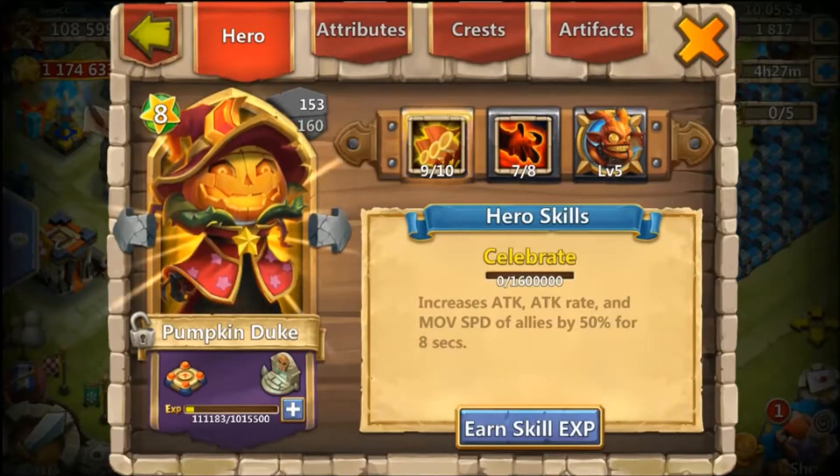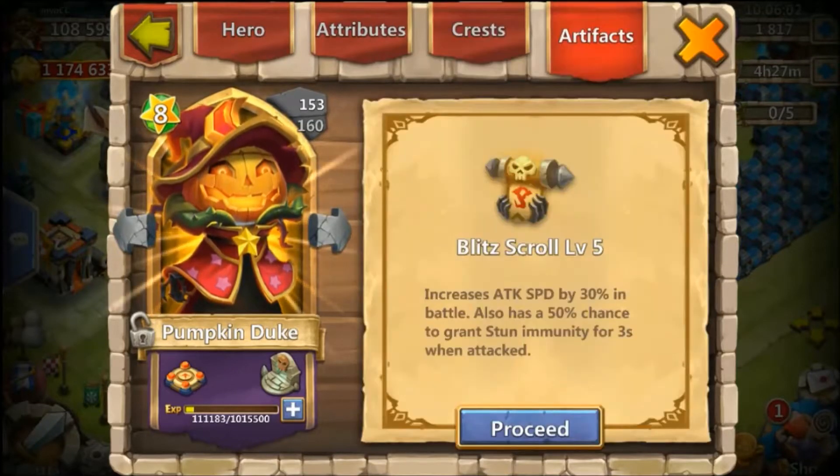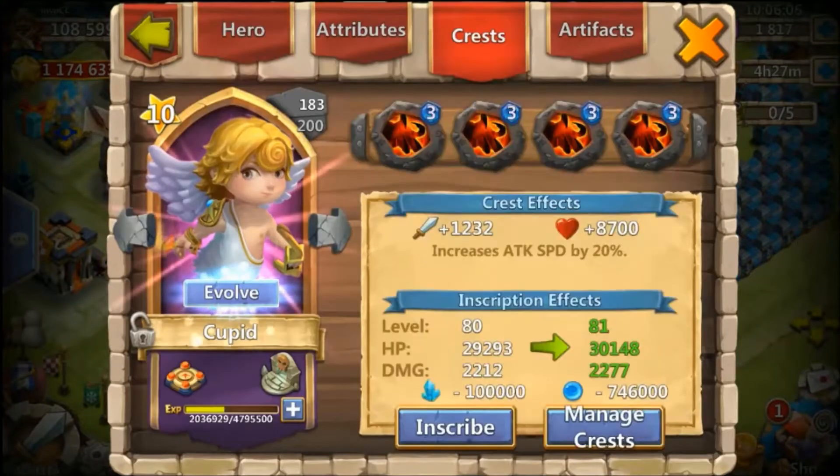We have an awesome hero, he's a bridge player. Here I will be using Grassy Reaper, Pumpkin, Druid, and Cupid.